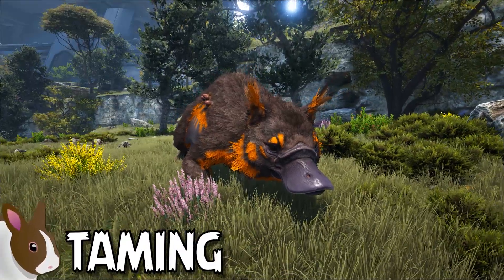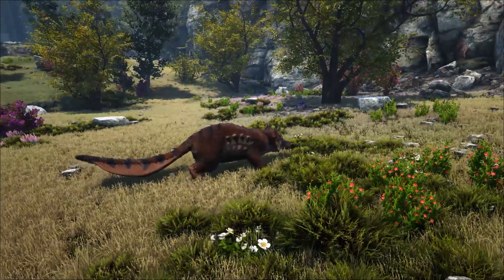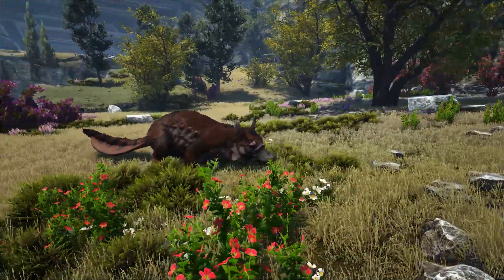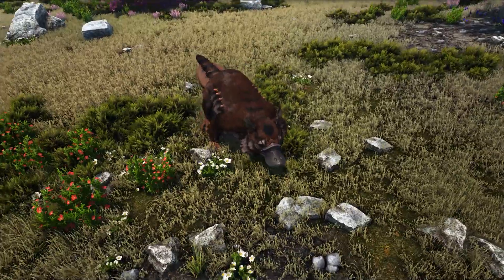So how do you go about taming one of these sexualized platypus squirrels, you might ask? Well, Meiwings are a standard knockout tame, so use your best means of tranking it to knock it unconscious. At the very least, I would recommend a bow with trank arrows, but a long neck rifle with trank darts or shocking trank darts works substantially better.